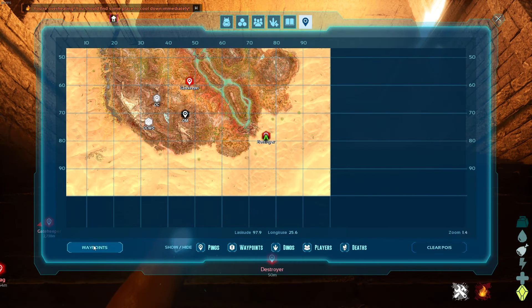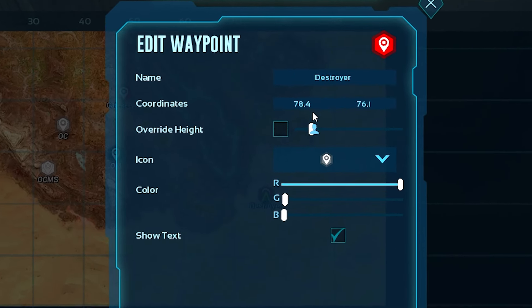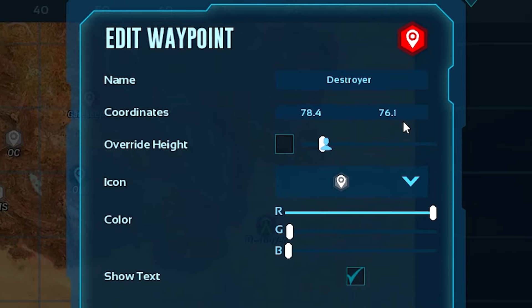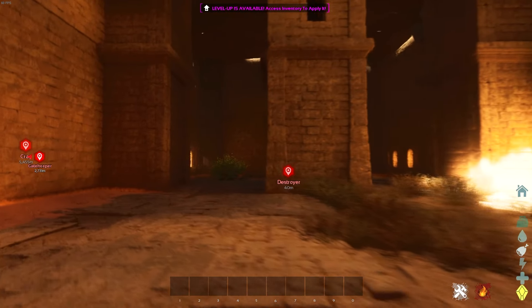If I open up the map and go to waypoints and add the waypoint for Destroyer, you can see the coordinates of this cave are 78.4, 76.1. You can add this as a waypoint in your game without even being here, so you can have the icon to follow directly like I have on my screen right here.